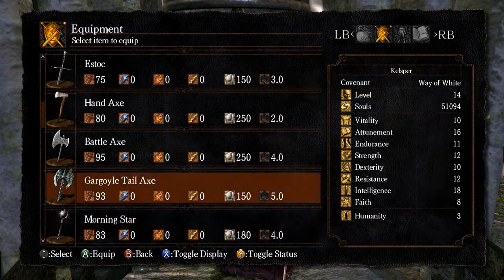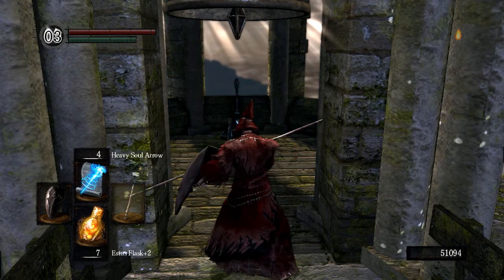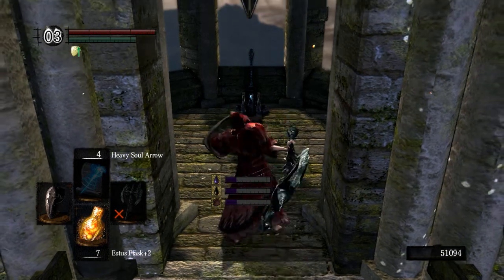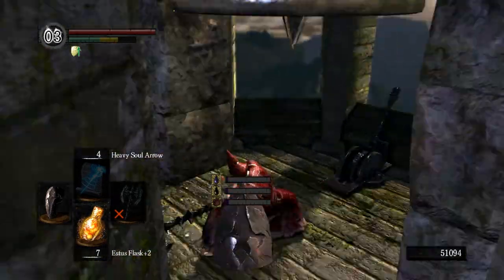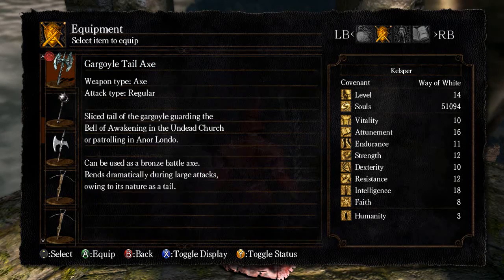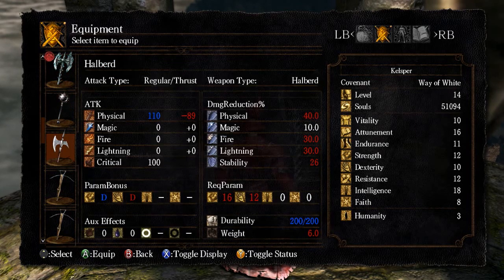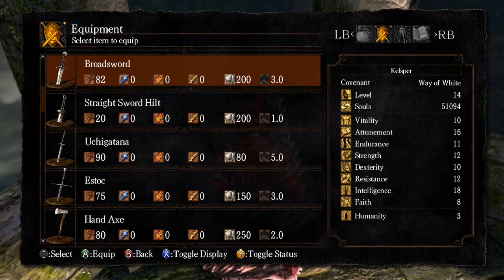I did get his weapon — the gargoyle tail axe — which requires 14 strength and 14 dexterity. For some reason it gives you these status effects once you equip it, I don't know why, but you'll notice that I swing like a drunken man when I try to actually swing with it. I think the bonus is that it improves your defense or something.